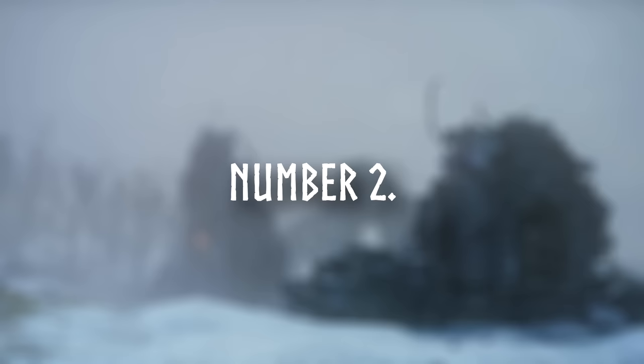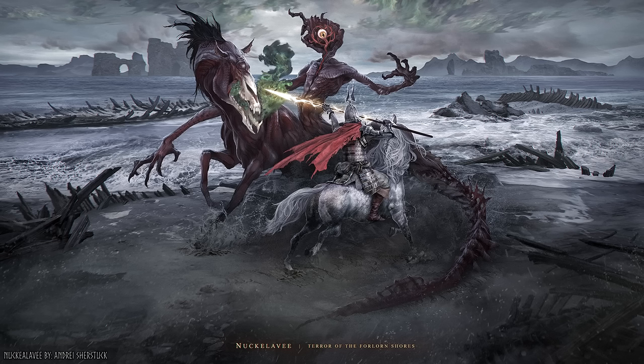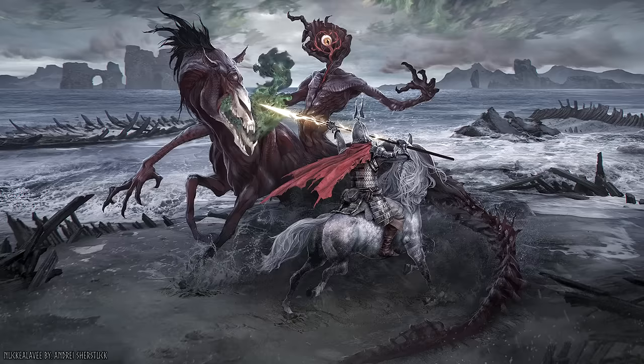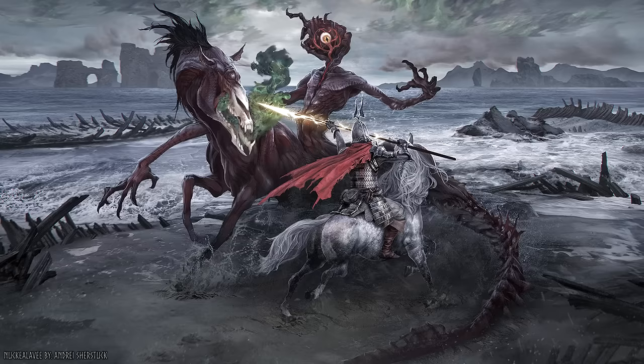Coming in second, by a hair's breadth, is The Naki Lavi — The Terror of the Forlorn Shore by André Schurstock. The Naki Lavi is a monster from Orcadian mythology, the nastiest of all demons in Scotland's Northern Isles. Its breath was thought to wilt crops and sicken livestock, and it was held responsible for droughts and epidemics on land, despite being predominantly a sea dweller. The technical skill in the main image might be the strongest in the competition. You can see the sea spray from the ocean, feel the momentum of the clash between the two riders, and the background even complements the shape of the main clash in the foreground. It's striking, disturbing, and atmospheric.